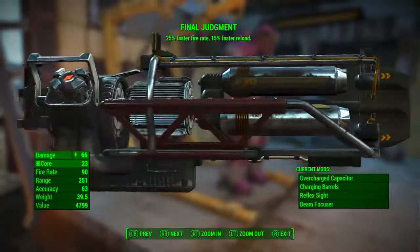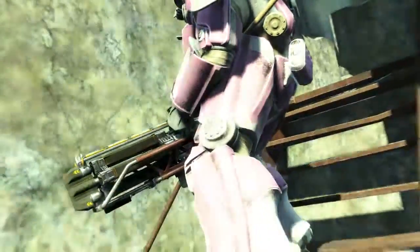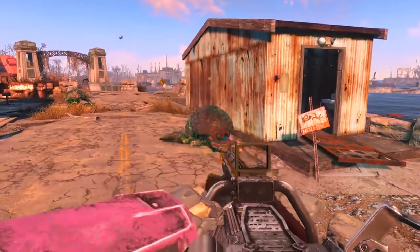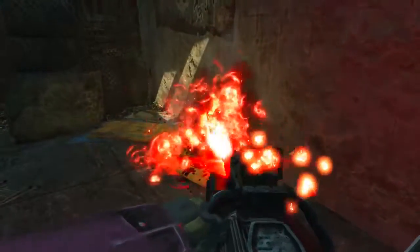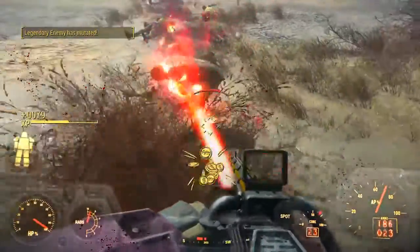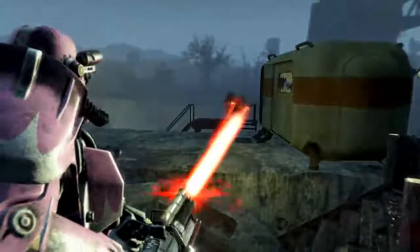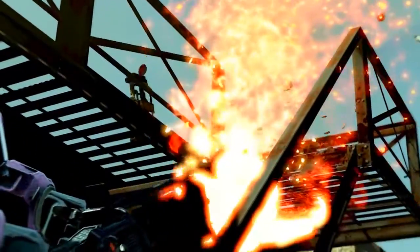Looking at Final Judgement with the standard barrels — it has a much lower damage but an insanely fast fire rate. The standard barrels can actually deliver more damage per second provided every shot hits the enemy. However, if your enemy dodges you will waste more rounds faster while adjusting your aim. As we can see on screen, it burns through ammunition quite fast — and keep in mind that Final Judgement uses fusion cores, which you do not want to burn through faster than necessary. Using the standard barrels, I did find it more effective for mowing down large groups of lightly armored enemies, though it performs better at close to medium ranges.